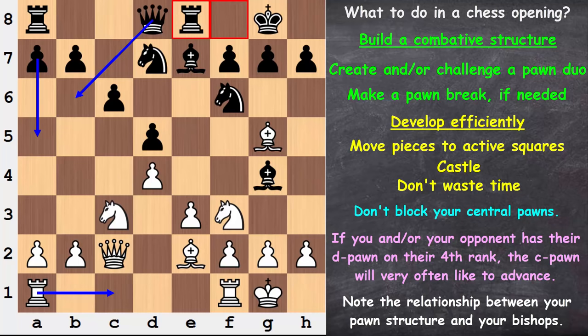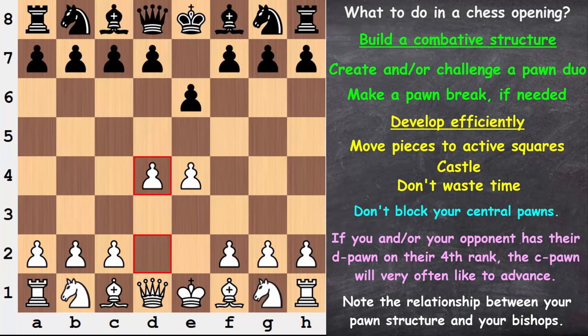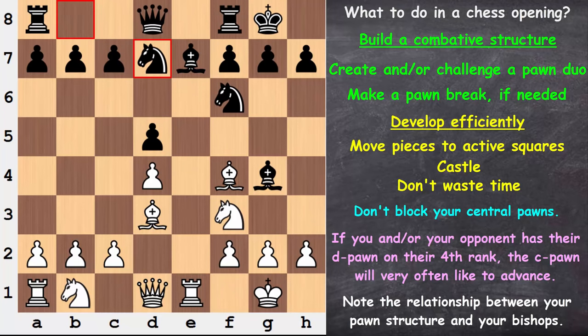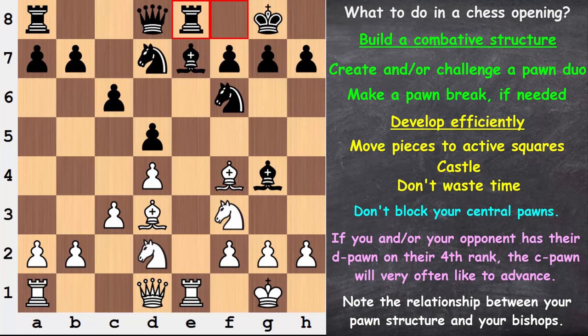Starting with E4, another indirect way to deal with a pawn duo is to play E6. After the pawn duo is formed, you confront it with D5 — it loses its flexibility and has fewer options. Black has combated the pawn duo, and after a couple captures, the name of the game is getting pieces out to active squares and getting kings castled. Once again we have D-pawns on the fourth rank — the C-pawn will very often like to advance — and both sides advance their C-pawns to reinforce their D-pawns and get rooks to half-open or open files.